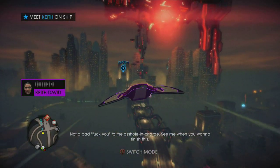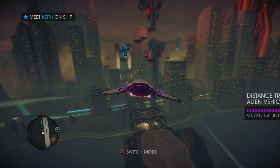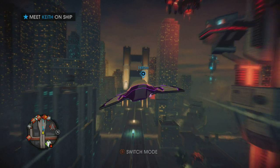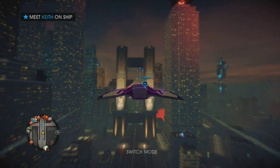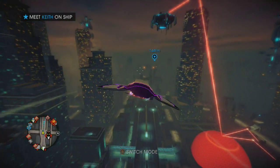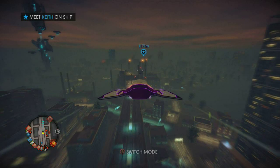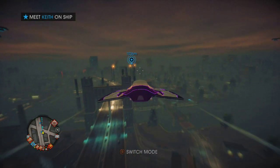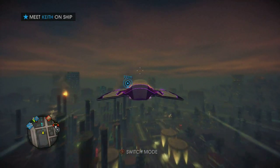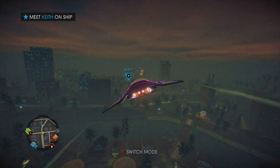Not a bad message to the asshole in charge — 'See me when you want to finish this.' There's a speed rift and look how far away we are. Until we open these gateways we're just gonna be flying around all over the place, and I think like three or four videos from now that'll happen. One thing that's not available in this game — no barnstorming whatsoever. There was a lot of that in the third game and they brought it back for the Get Out of Hell DLC, but I think they hadn't perfected the flying mechanic.